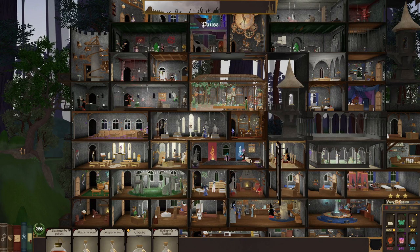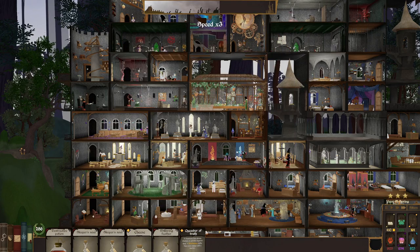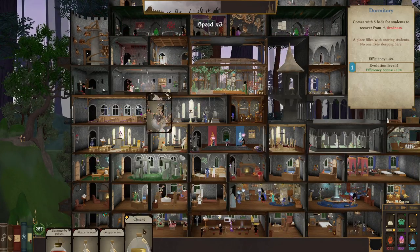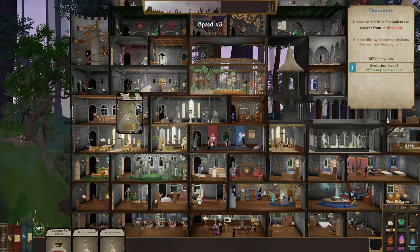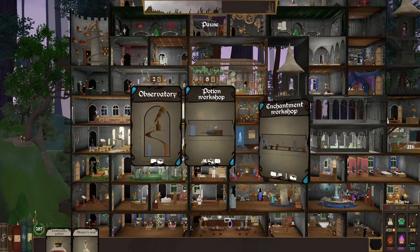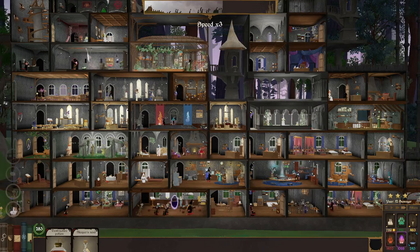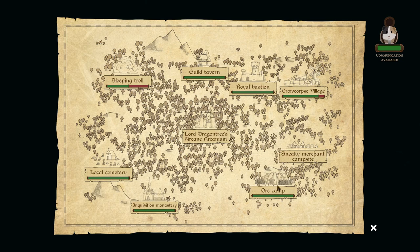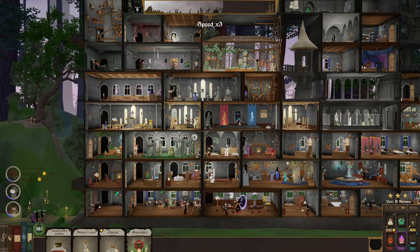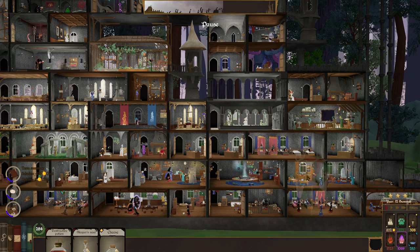Brilliant — stick you in there. Pyre, pyre, pegasus. Out of running. Sleeper soul, cheese, and philostone. Enchantment Workshop — never hurts to have more. I want to blame that. And then we're going to boost the Rooney Boy.